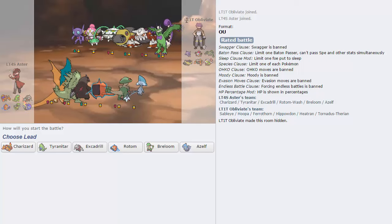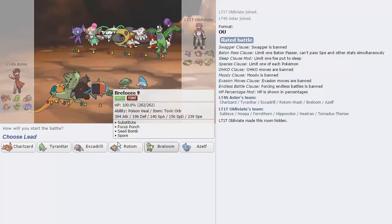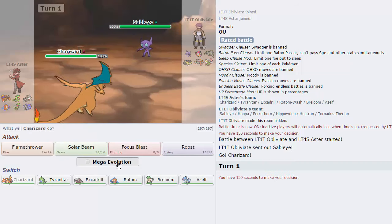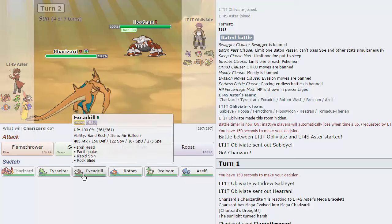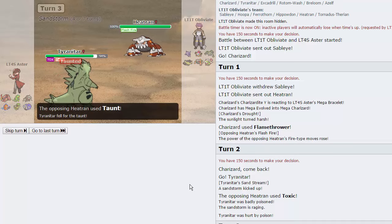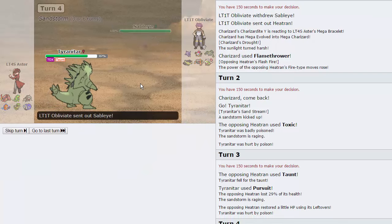This next guy is still back in week one of ladder tour but I'm gonna try to beat him anyway. Hoopa is kind of threatening even if it doesn't look it. I'm going to lead Charizard against this guy - it has the best lead matchup against both Tornadus and Sableye. I go for Flamethrower turn one; he swaps into Heatran, which is fine. He goes for Toxic so I go for Pursuit - he goes for Taunt. We Pursuit trap Heatran, then I go into Rotom.